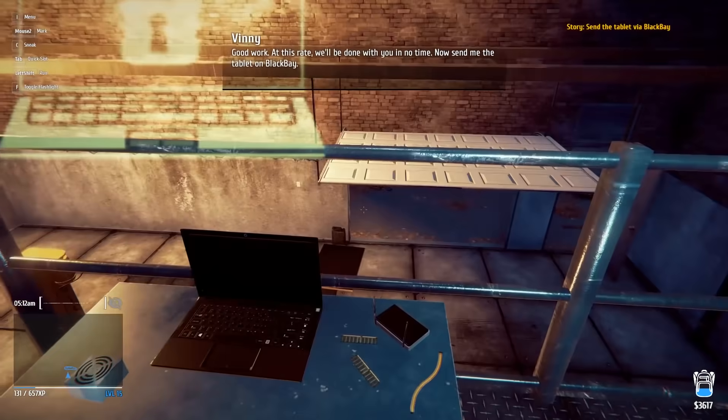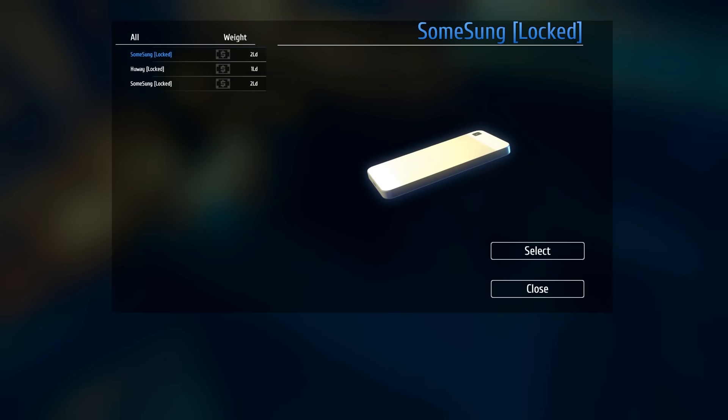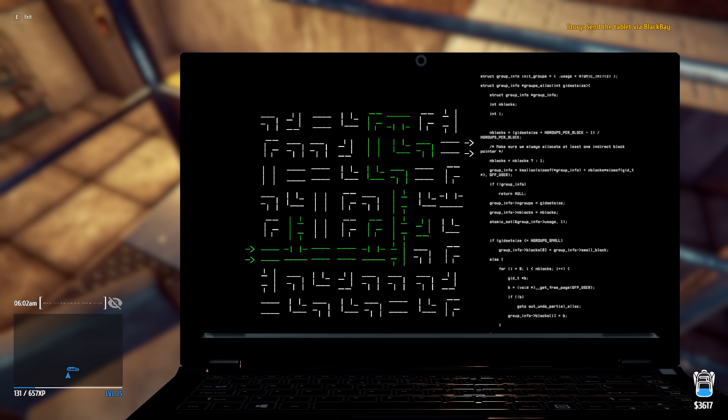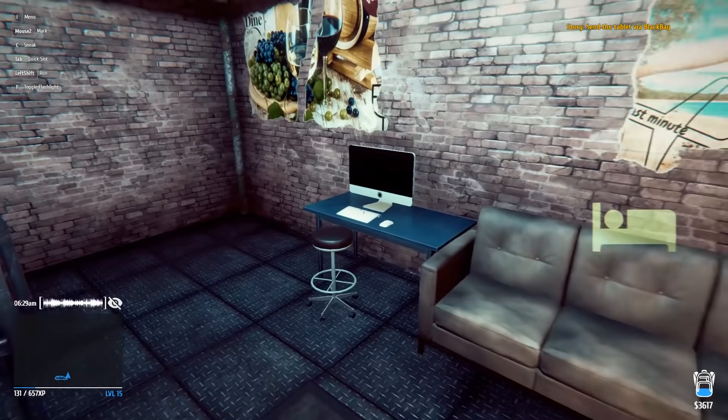Vinnie says send the tablet on Black Bay — I'm not ready for that yet, slow down. This one was way easier, they're all that easy. I had to talk, didn't I — hold on. That was terrible, that was the worst one yet. Wait — I just had to flip the corner pieces. This mini game is complex. All phones have been unlocked!